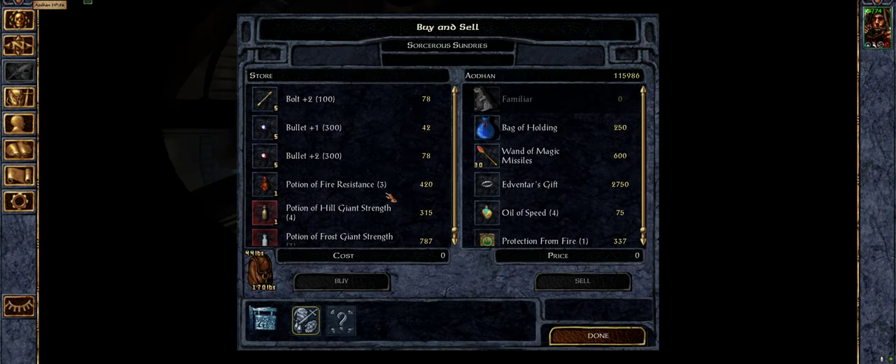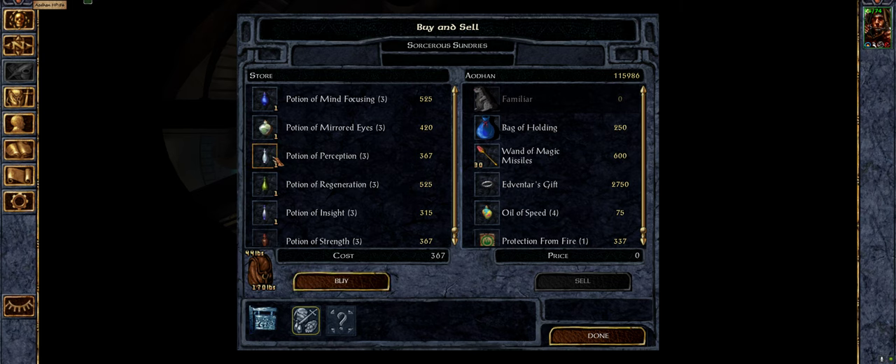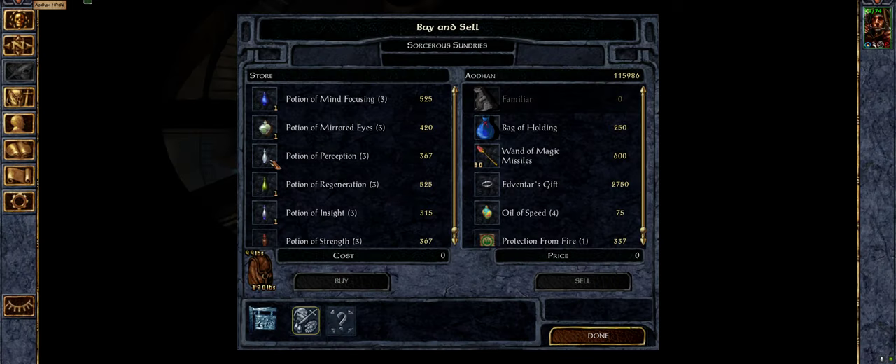These are some pretty nasty encounters, so it'd be good for us to have plenty of options. Durlag's Tower — we'll want that. I don't think we're going to get our next level up.